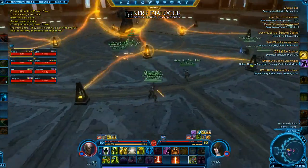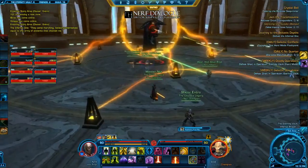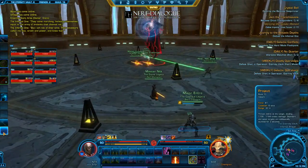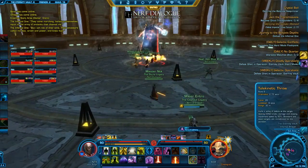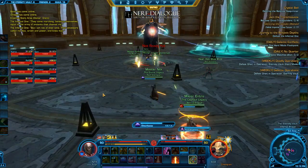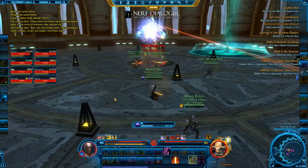Phase 1: when your tank pulls, he starts invulnerable for a few seconds, so give him some time to actually get some threat on the boss. The only raid damage going out is a bluish-green AoE that spawns on the pylons. It does maybe 800 or 1000 a tick, so just move out of that.